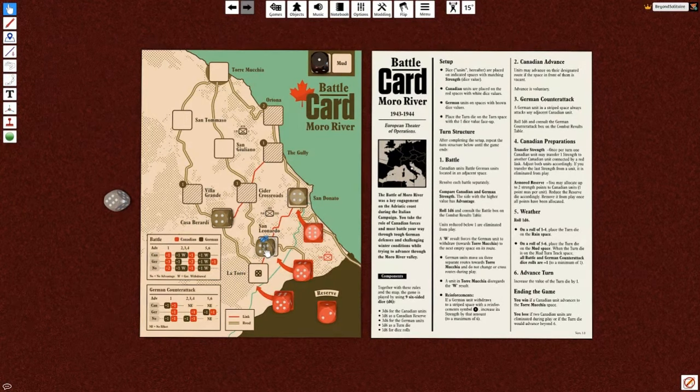That was actually really nice — they get a minus one, we don't lose anything, and they have to withdraw. They move into the little space with the hatching, which means they go back up to five because there's a one on that space. Here we have an advantage — we roll a two, so minus one, minus one, and the Germans withdraw. We go down to five, they go down to three, withdraw to the gully, and go back up to four because they came into a reinforcement space.